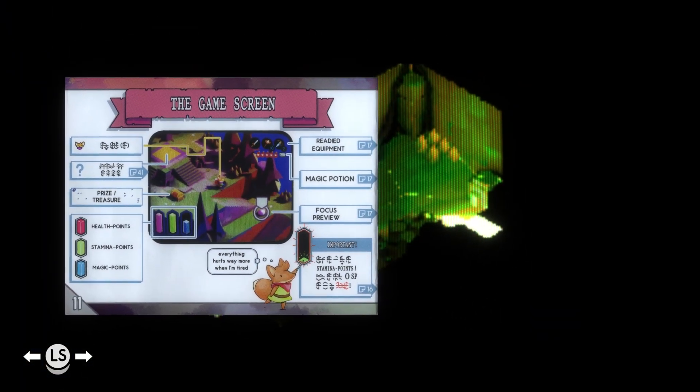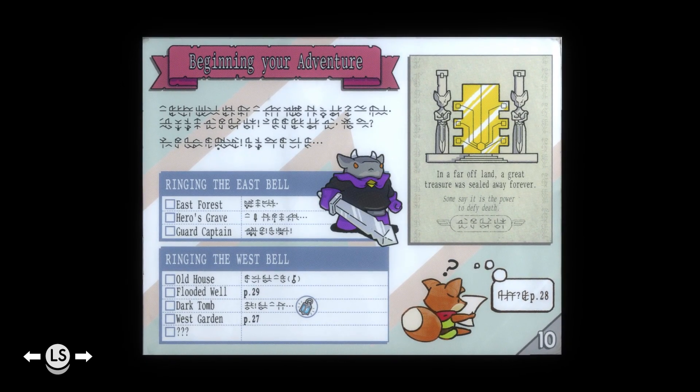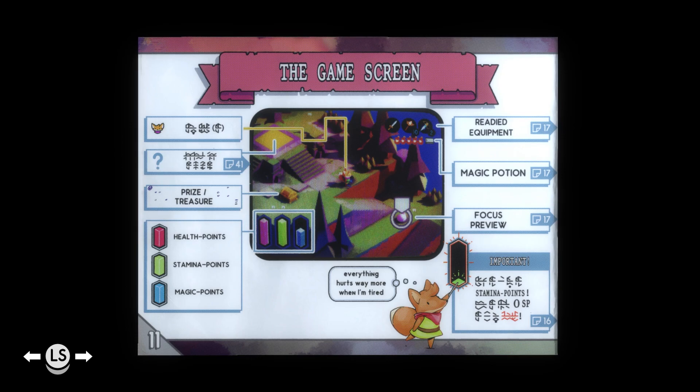It's the manual! I love this manual thing — it's so good. It looks exactly like the kind of thing you would have printed in the user manual for a Game Boy release or something. I still cannot translate the language but I'm curious how much of it is a direct one-for-one letter translation. East Gate, Hero Grave, Guard Captain — kind of a map. 'In a far-off land, a great treasure was sealed away forever. Some say it's the power to defy death.' We can also see some basic tutorial stuff.